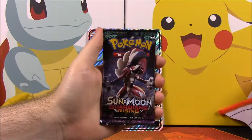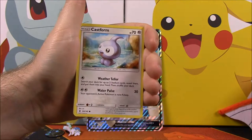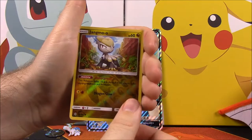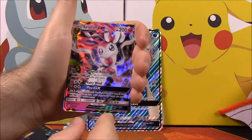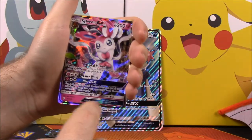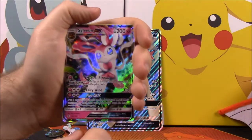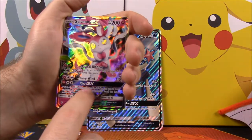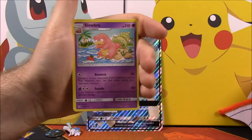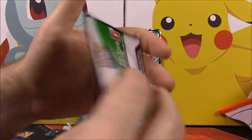Our last pack is another Guardians Rising. Out of this set we have a Tapu Lele, a Phantump, a Castform, a Nosepass, a Delibird, a Jangmo-o Reverse Holo — and then we got a Sylveon GX, which is awesome! I believe this is a full art. I haven't gotten the Sylveon yet from this set so that is so cool. We also have an Electric Energy, a Slowbro, a Watchog, and a Rescue Stretcher.